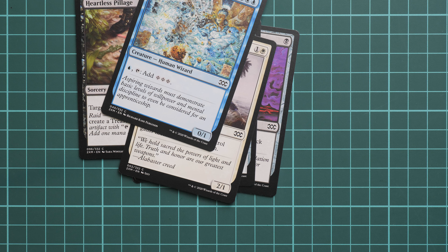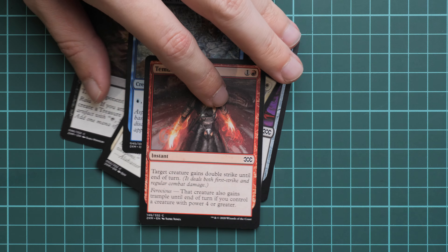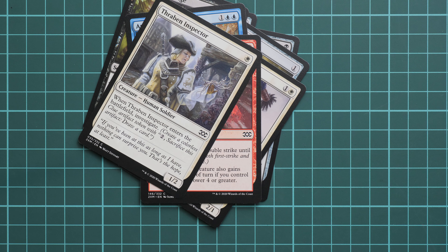One more is Temur Battle Rage. Still common cards — next is Thraben Inspector. I guess in a Collector Booster it would be a way better result.